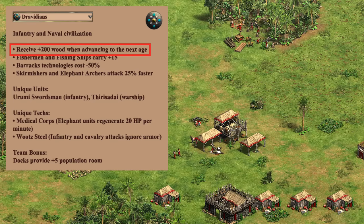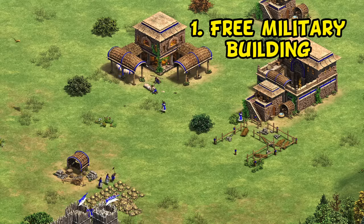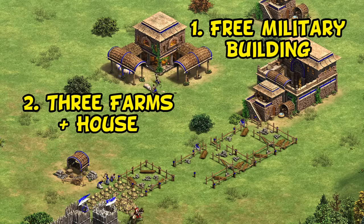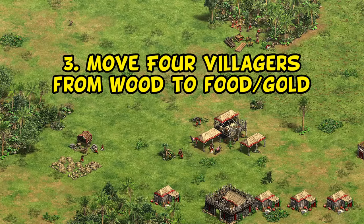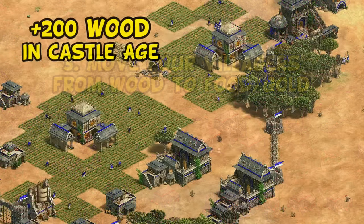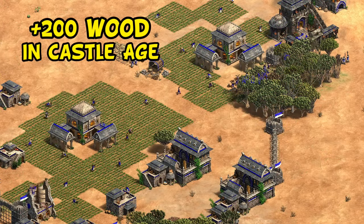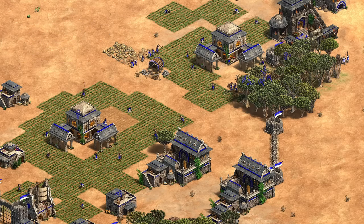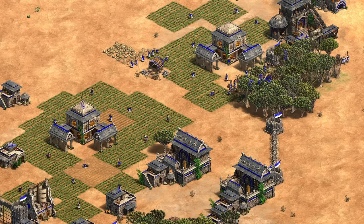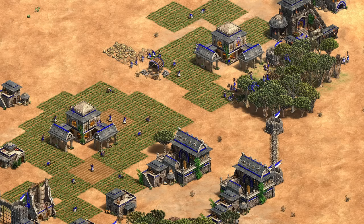Their first civilization-specific bonus is they receive 200 wood when advancing to the next age. You could see it as a free archery range or stable, as three farms plus a house if you're booming, or since 200 wood is almost exactly what four villagers collect in the roughly two minutes while advancing to feudal, you could move four villagers off wood onto a different resource like food or gold. You then get another 200 wood in early castle age, perfect for two town centers and farms, though the final 200 in imperial age you probably won't even notice.